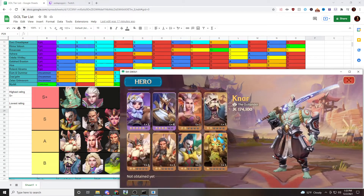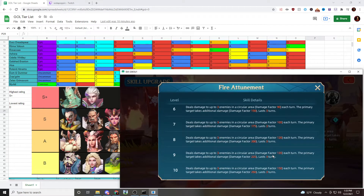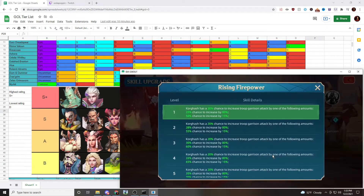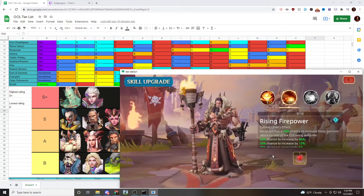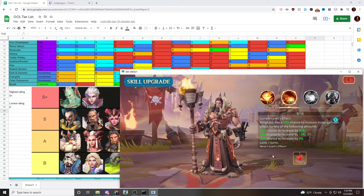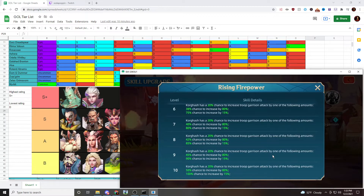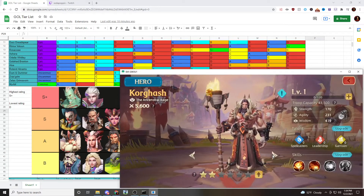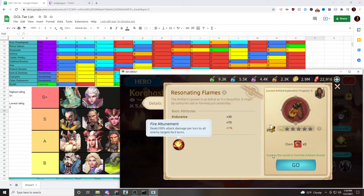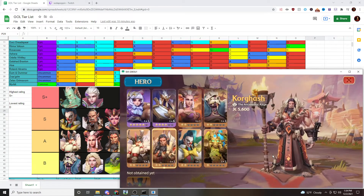Corgash is a decent garrison commander, though not nearly as good as Torment. His first skill has really low AoE damage — not impressive at all. His secondary skill is actually kind of interesting: at level 10 there's a 50% chance to increase garrison attack by 80% for 3 turns, which is really strong in the garrison. So your best garrison setup would be Torment primary, Corgash secondary. His artifact adds more AoE damage. He's definitely good in the garrison, but that's all he's good at, so he earns a spot in the A tier.